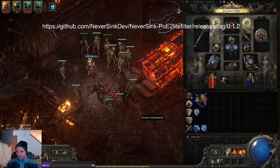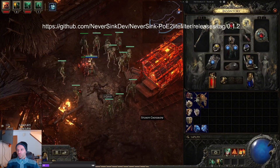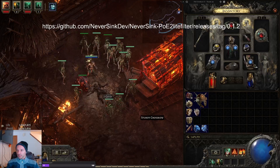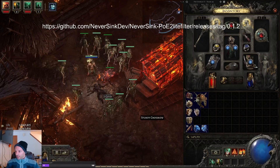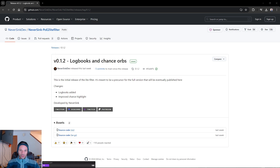Let's get straight into it. First thing you're going to want to do is download the filter. The website is on the screen — don't worry, I'm not going to make you type it out letter for letter, it will be posted in the description of the video so you can just click on it there. Once you come to that website, you're going to download it. Here's what it looks like — NeverSink, amazing member of the PoE community, been around forever, created FilterBlade, et cetera. Tested, tried, true. Good stuff.